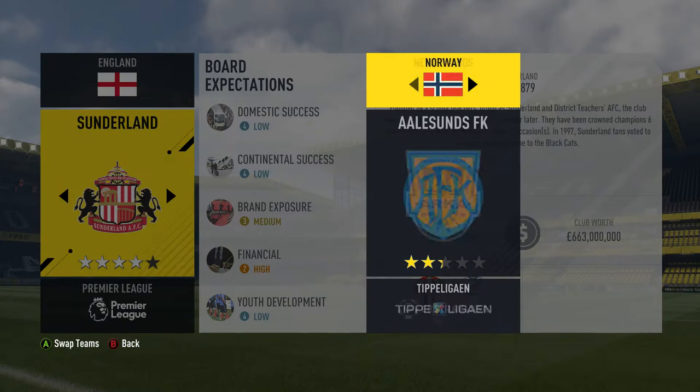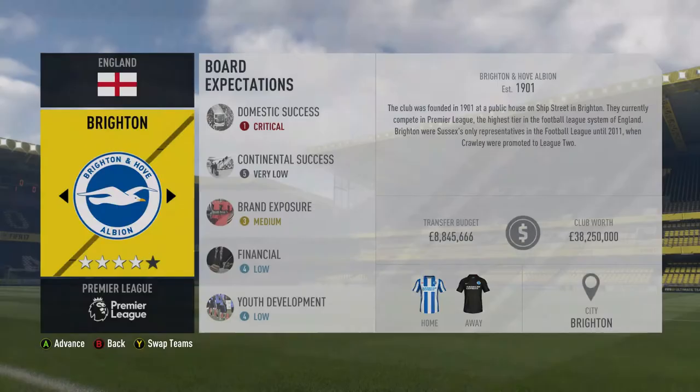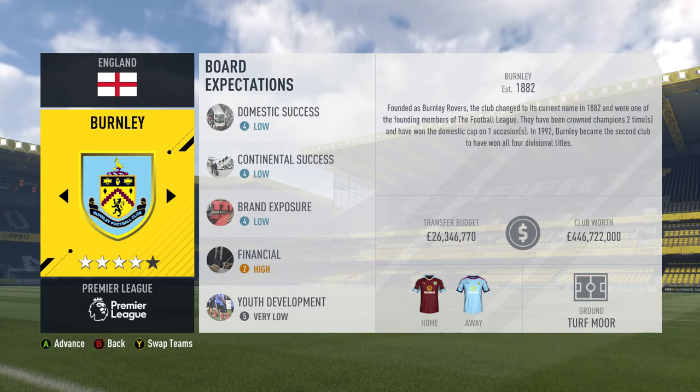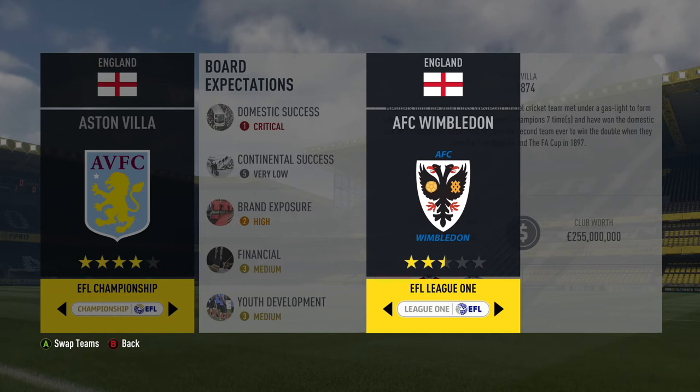Now you're in the career mode screen. You picked whether you're doing a player or a manager career. When you go in, at first all I'm doing is changing out the bottom three teams — or the top three teams that are going to get promoted to the Premier League. But all you could do is go over to the team you're looking for, press Y to swap teams, look for the league that you're looking for, and start swapping teams.